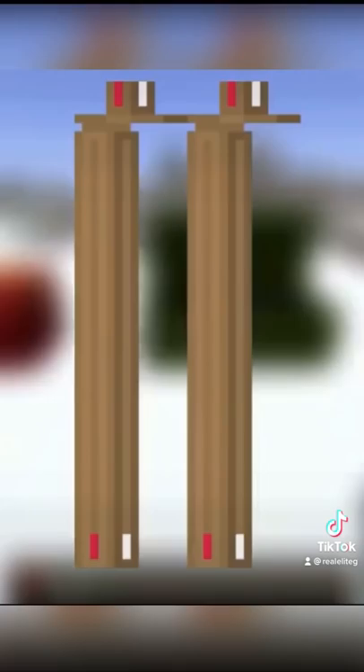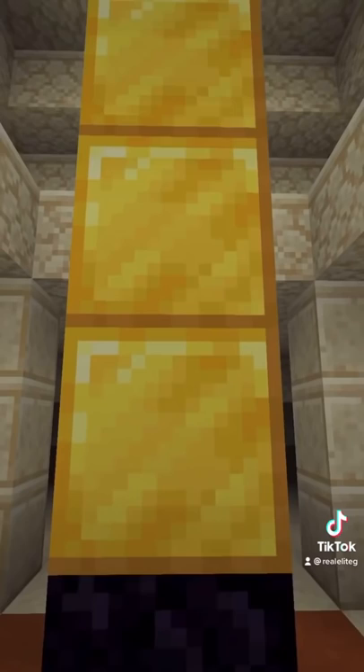Here are some Minecraft easter eggs you probably didn't know. Skis were added to the game files but were never used. In the Legacy Console Edition, gold towers were added inside desert temples and they were called the Tower of Pimps.